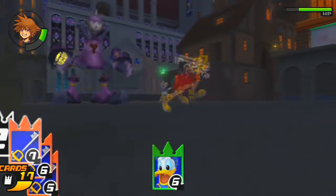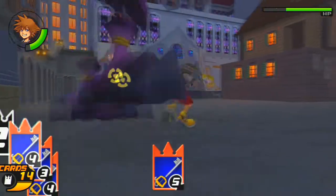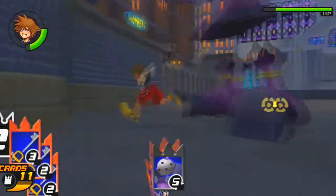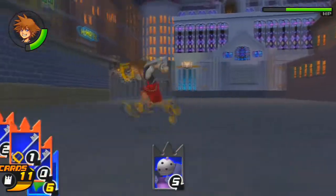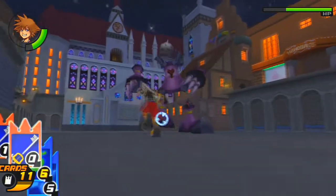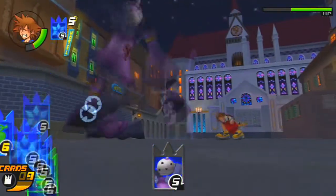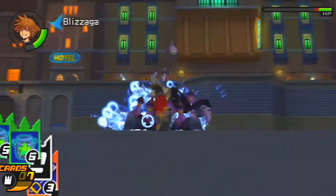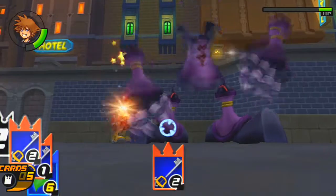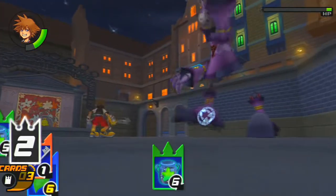Guard Armor has three parts: he has the hammer legs, the gauntlet, and his torso. What you want to do is take out the hammer legs first, because the hammer legs are the more easily accessible parts. Since I didn't prefer jumping, my zero card — as you saw I use it — and if you have Blizzaga, use Blizzaga. Blizzaga is gonna be really important.